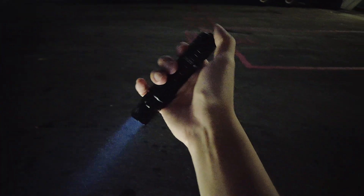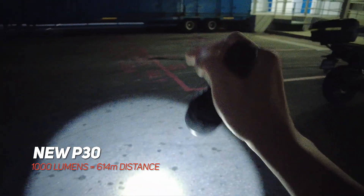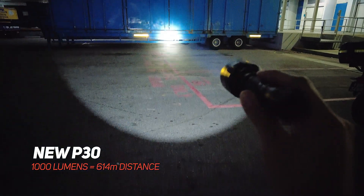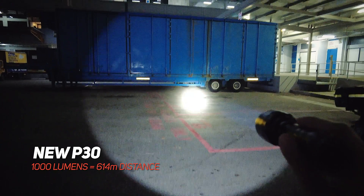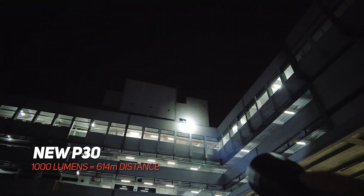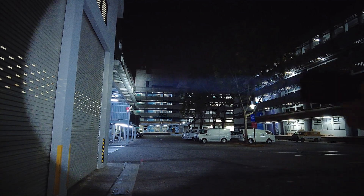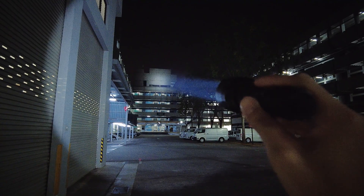This is the MH12S P30 — 1000 lumens, made for a 600-meter beam distance. Look at how tight the spot is. Immediately no problem on the window, I can ID it perfectly clearly. Long range, of course even better — I can see exactly into the window. You can see the difference between a floodlight and a long-range thrower.